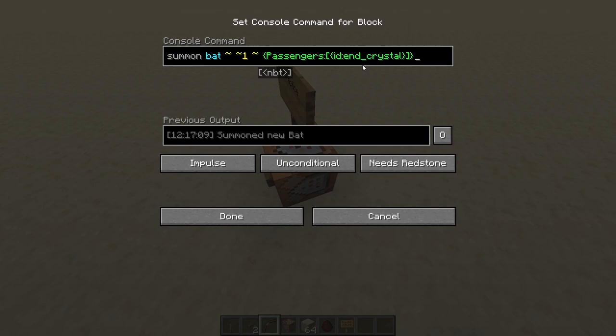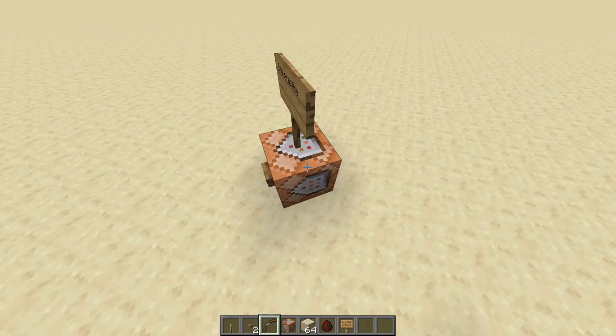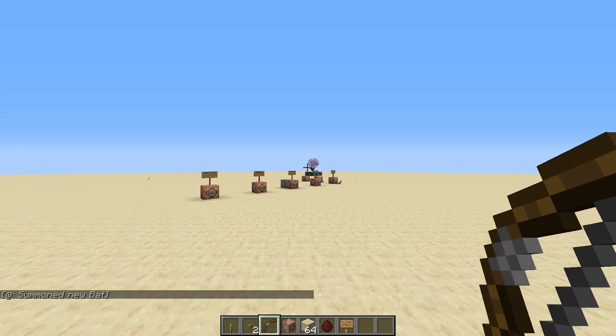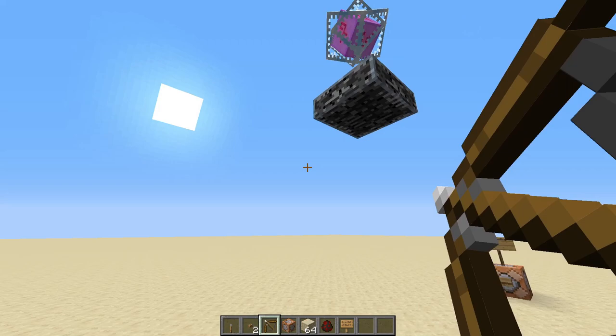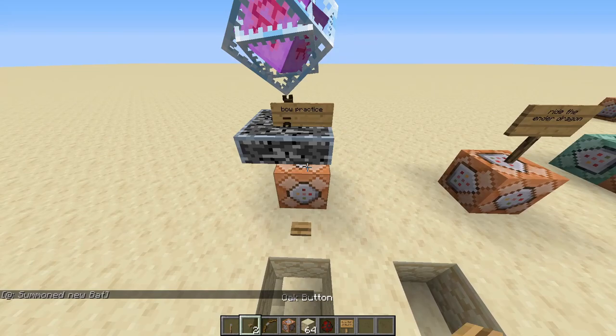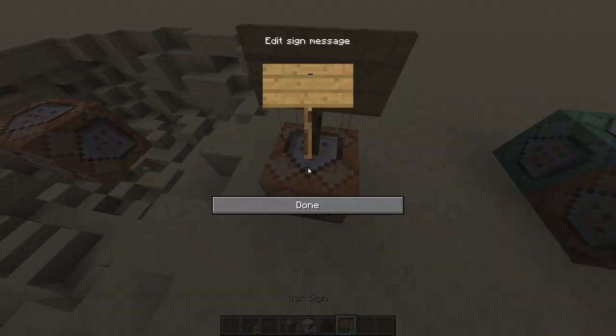All the commands will have a link in the description so you can just copy and paste them. When you press the button, you see a bat and then an end crystal. You shoot the end crystal and it explodes — though I accidentally shot the bat that time. Normally you aim for the end crystal and it blows up like that.